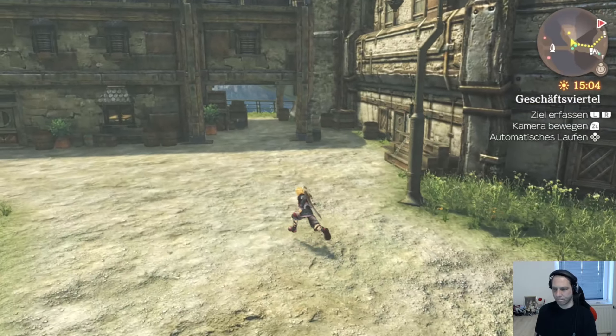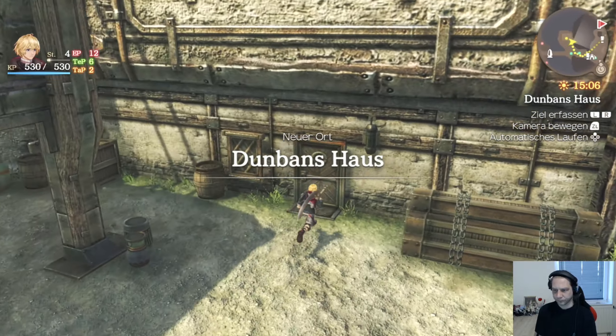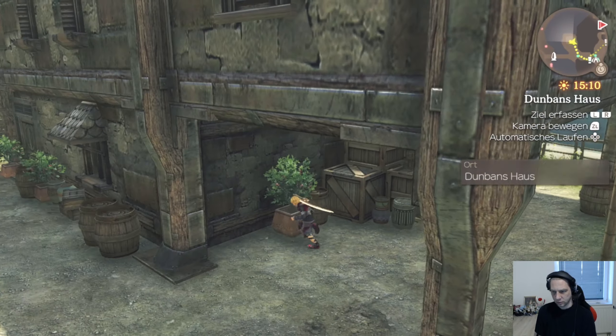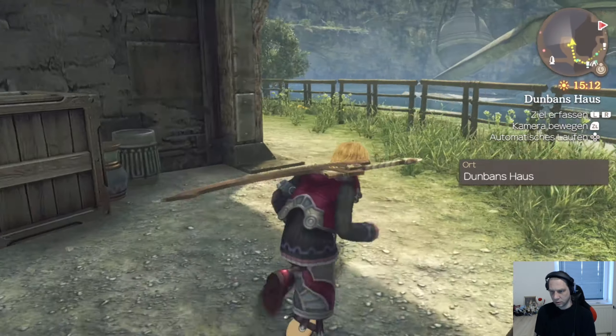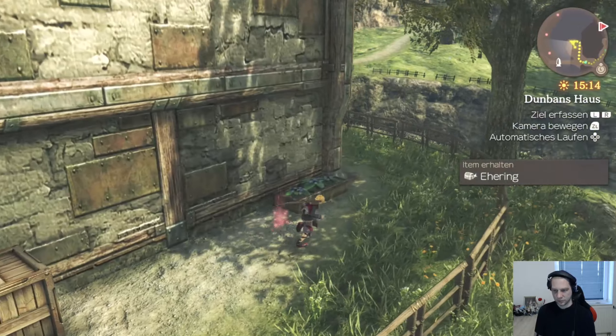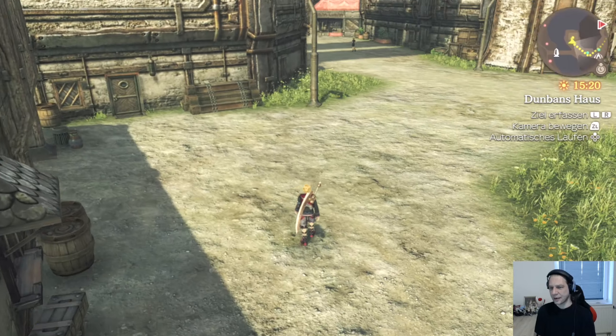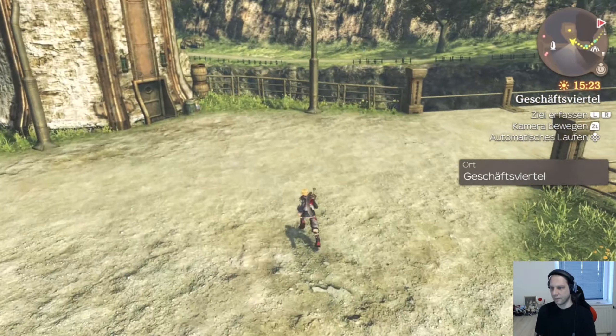Was haben wir denn hier drüben? Dumbans Haus. Ehring. Chat, bitte sagt mir, man kann hier nicht aus Versehen heiraten. Ich will wie in Skyrim. Das tut mir jetzt sehr leid, aber ich habe da drüben was gesehen.